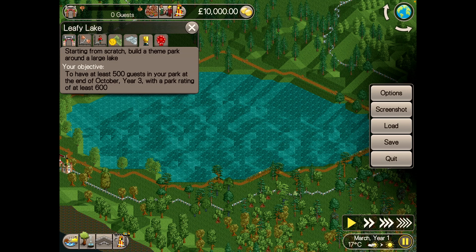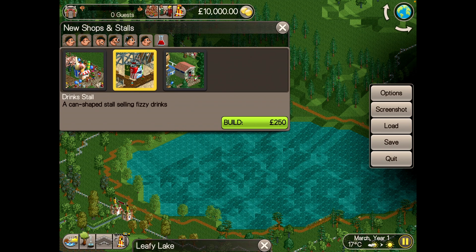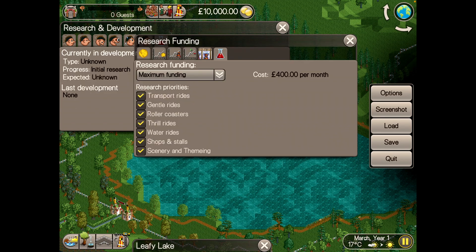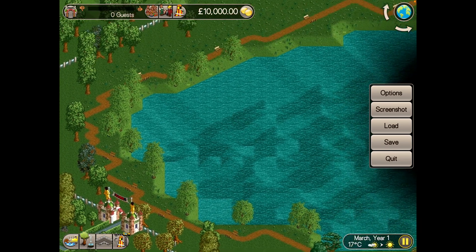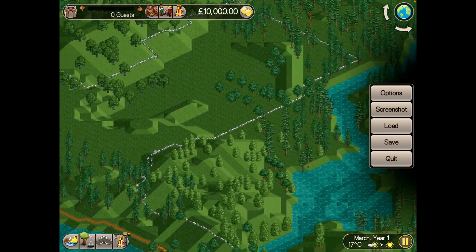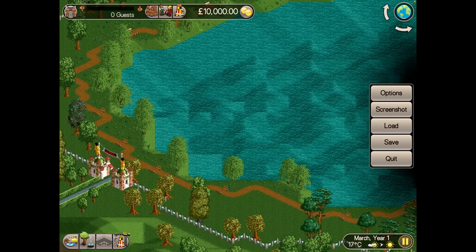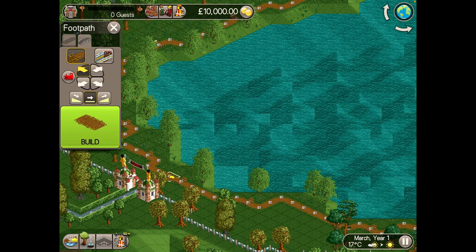There are no rides initially, but looking through the options, there are one or two rides in each category already researched. That's not going to be enough to keep new rides coming over three years, so I'm setting my research funding to its maximum and I'm going to prioritise roller coasters, thrill rides, water rides and shops initially. We've got a footpath all around the lake, but as I don't want guests wandering too far away from the park, I'm going to cut the path in two places so they can't walk around the whole lake.